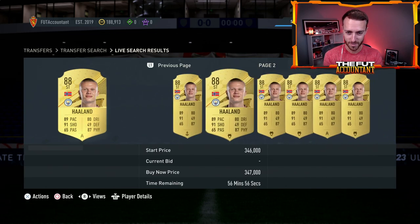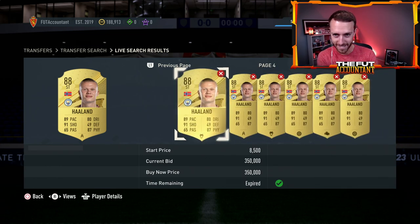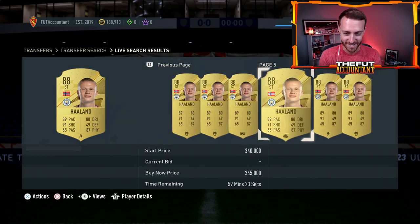When I compare price, it shows pages here. And then it says they're all bought. And then when I go to a new page and then go to the next page, it says they're all bought. This market is so glitched right now.